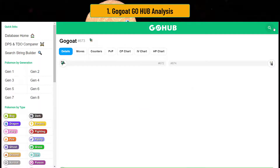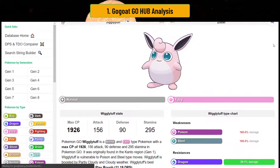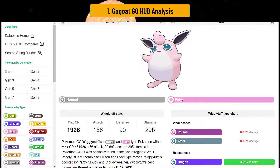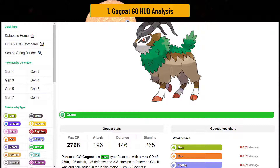Wigglytuff and GOAT have pretty similar stats as far as spreads go. If we look up Wigglytuff real quick — here's Mr. Wiggles — as you see, it's not quite the same but it's kind of the same balance: high stamina, high attack, and defense is the lowest stat. Same thing with GOAT GOAT. The difference is GOAT GOAT has a higher defense stat, and it also maxes out at near 2798, which makes it perfect for Ultra League and Ultra Premier.